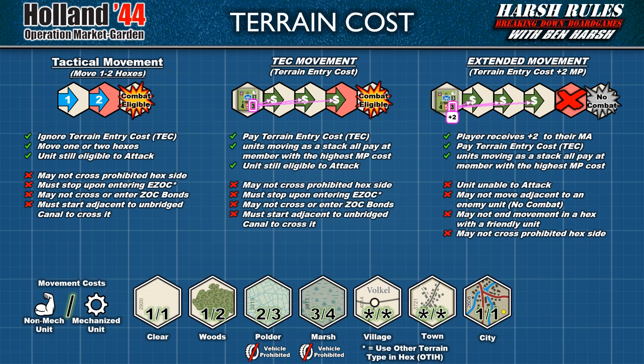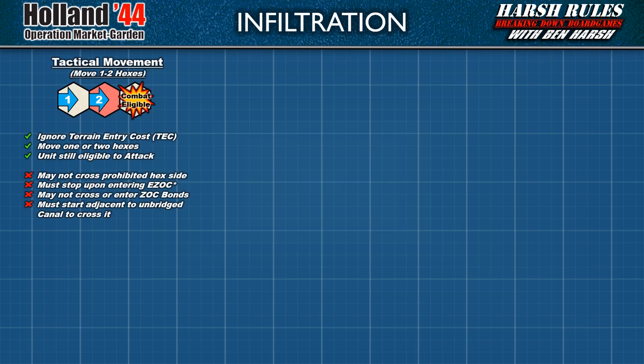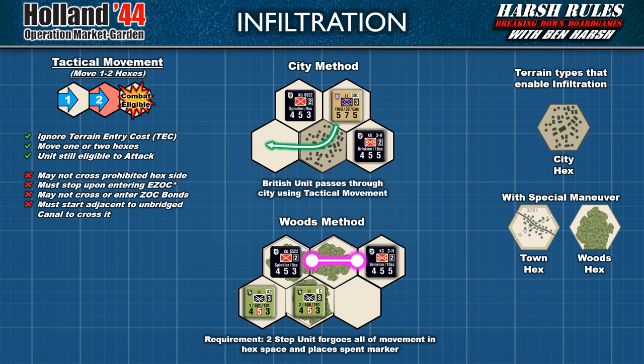Next, let's look at some terrain and situation-specific rules for movement. First, let's discuss infiltration, which allows units to subvert enemy zones of control under special conditions. The infiltration ability may only be employed when using tactical movement, and allows any number of units to ignore an enemy zone of control in city hexes and in woods and town hexes with a special maneuver. The city method of infiltration is pretty straightforward — by using an adjacent city hex and tactical movement, a unit can pass through an enemy zone of control. The woods and town hexes method is a little more complicated. First, a two-step unit in good order forgoes their movement and places a spent marker in their hex. Then, other friendly units may now pass through that hex using tactical movement without having to stop for the enemy zone of control. However, the unit with the spent marker may not attack in the upcoming combat phase.